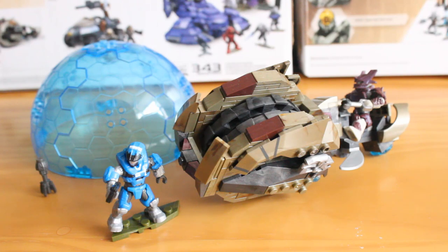This set primarily is made up of the Brute Chopper itself, a blue bubble shield — although in that colour it's probably more of a regen field — you get the little generator as well, and of course Spartan Kat, which many of you will be buying this set for, especially since we've now finally, after two years, been able to complete Noble Team.